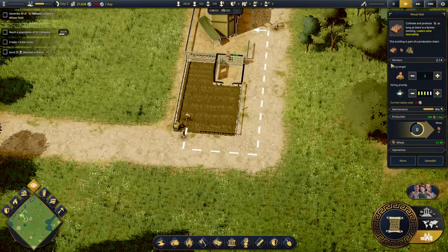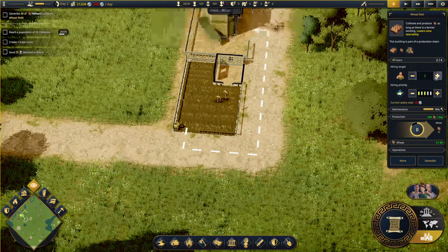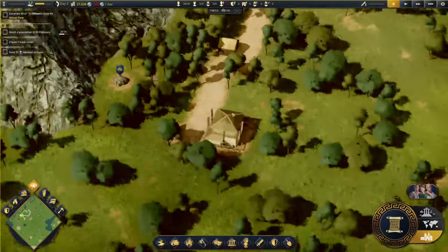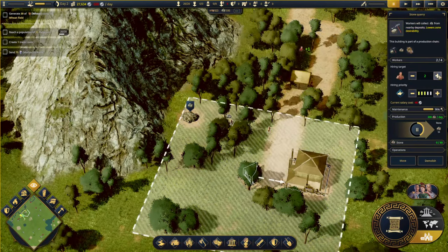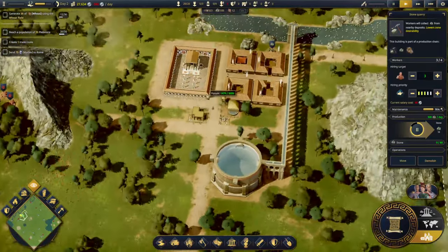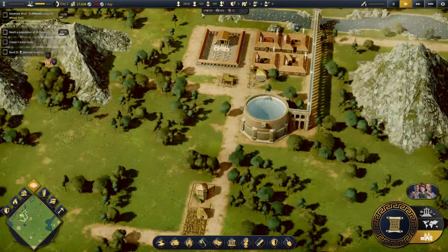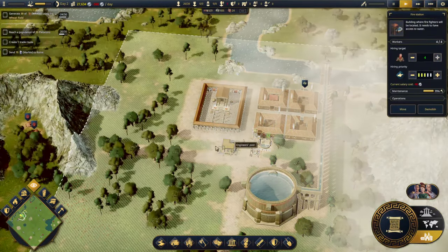We can assign two workers there - we can assign up to four. We have eight unemployed citizens, so maybe we'll put more workers in buildings to make sure everyone has a job. In the future we might need more buildings. Let's just do this so that everyone has a job, and we'll reassign people as needed.